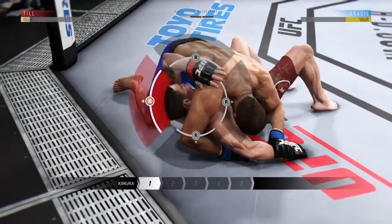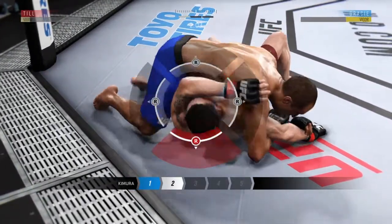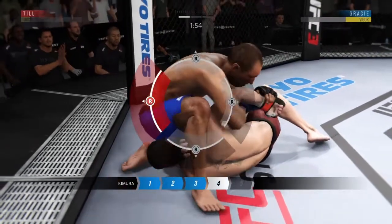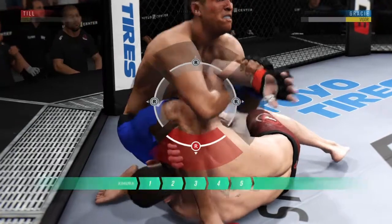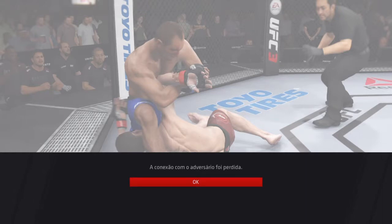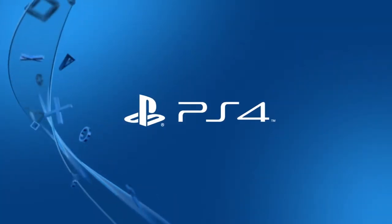Inside control here, he's looking for the kimura — trying to lock it up, he's got his arm pinned down. It looks like he's got that kimura locked up tight. He might get a finish here — he's got it cranked. And there it is! And there it is!